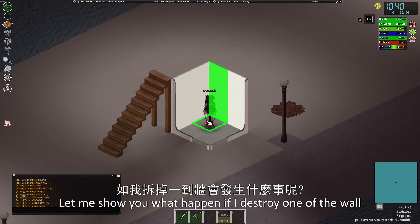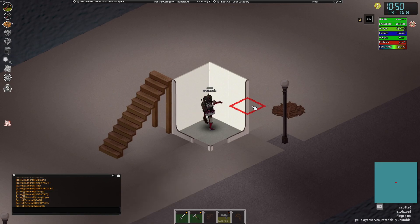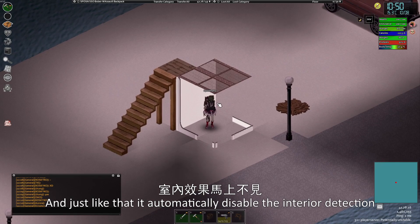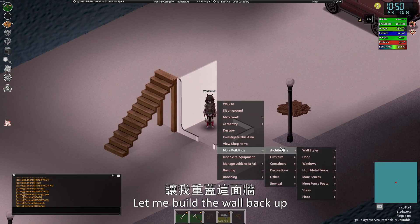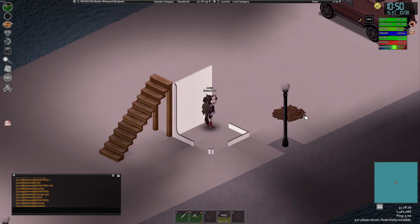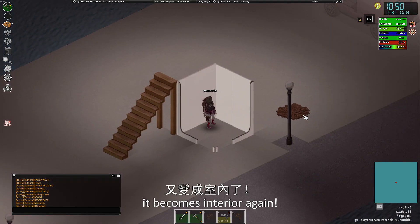Let me show you what happens if I destroy one of the walls. And just like that, it automatically disables the interior detection. Let me rebuild the wall back up. Voila, it becomes interior again.